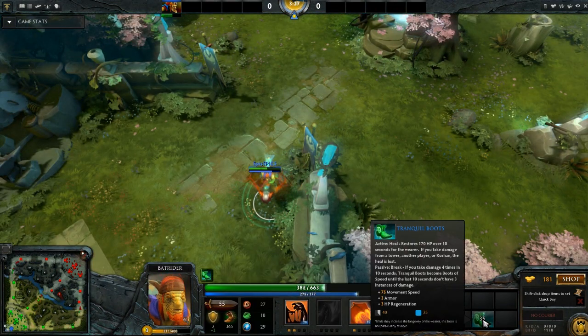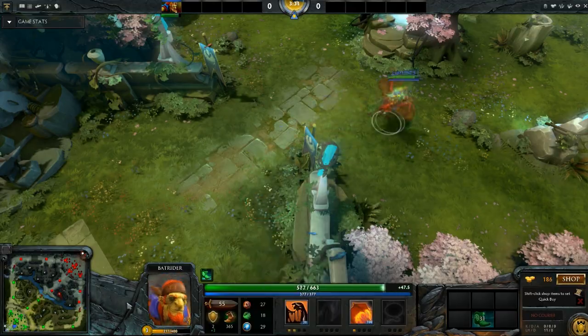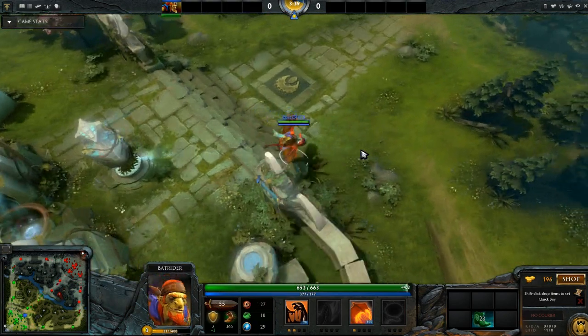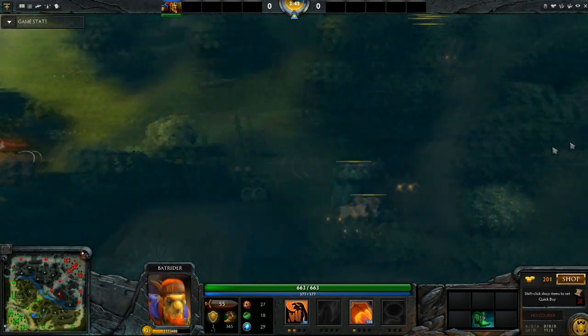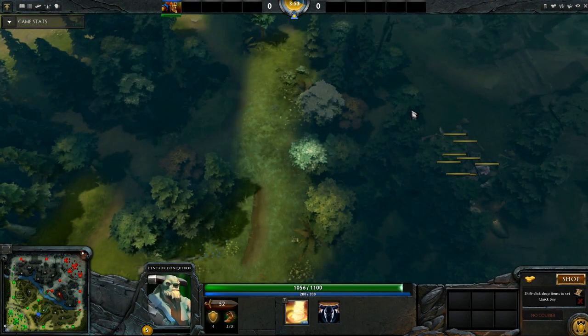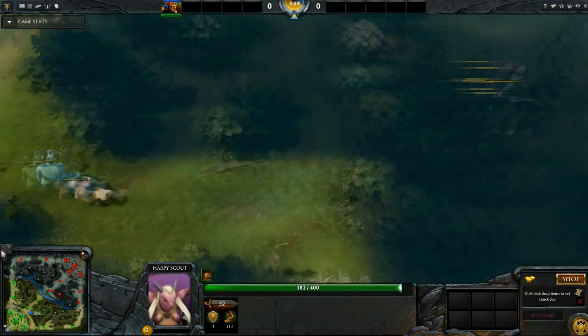You want to get your Tranquil Boots first because Firefly depends on the distance you fly over. And with higher movement speed, you can cover a larger area. Also, once you come back, please stack this camp. That way, you kill a stacked camp over here and a stacked camp over here.